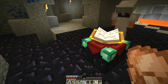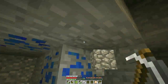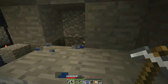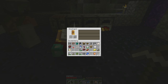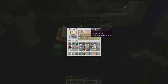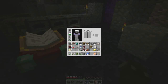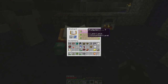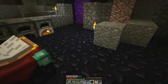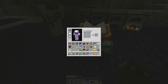We need the lapis, don't we, for enchanting? Oh yeah, I got 50. Oh, you can find something. Protection. Nice. Protection. I am getting all the good enchants.